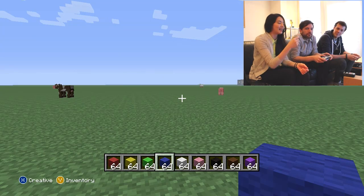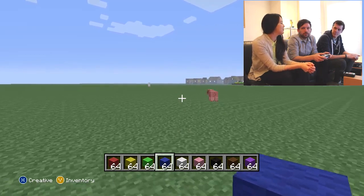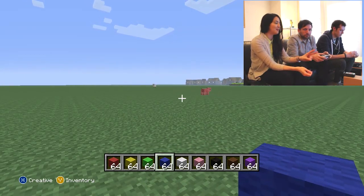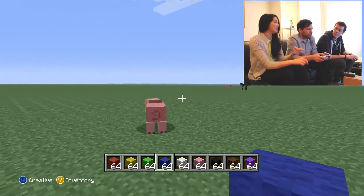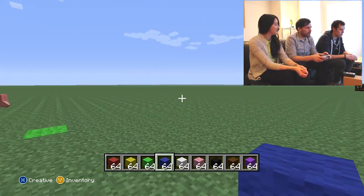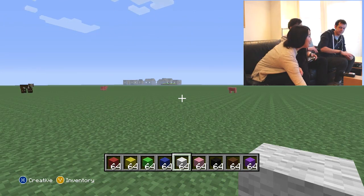Hello, welcome back to Outside Xbox. It's Jane, Mike and Andy, back with a second installment of Minecraft Pictionary, to which we're returning after some time. The rules are, as before: you've got two minutes to draw something in Minecraft off one of these Pictionary cards, and whoever gets it gets a point, and whoever built it gets a point. So we're trying to beat Mike, who was the winner last time. It's Andy's go first.